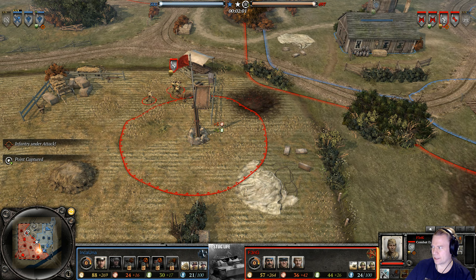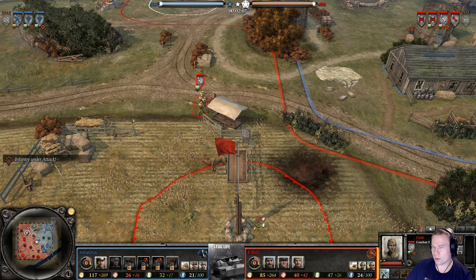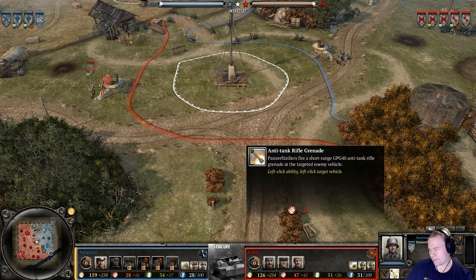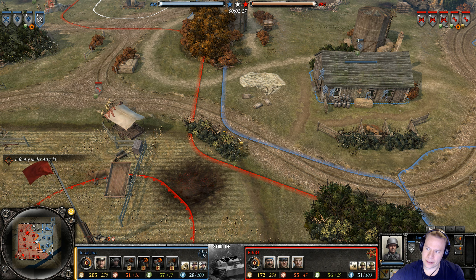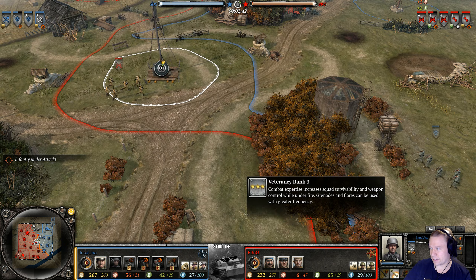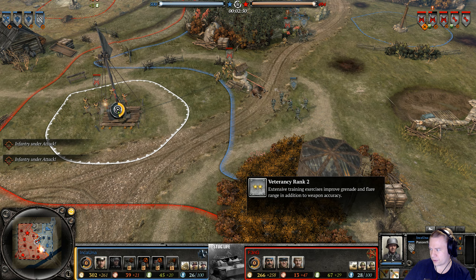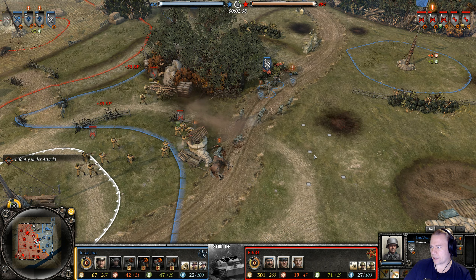A Panzerfusiliers squad is coming out now — Inkauna mixing it up. He'll have snares available but won't be needing them by the looks of it. Panzerfusiliers are quite good once they get their G43 rifles and some veterancy. Vet 4 lets them take territory more quickly, vet 5 allows sprinting, vet 3 increases squad survivability and weapon control, and extensive training improves grenade and flare range in addition to weapon accuracy.